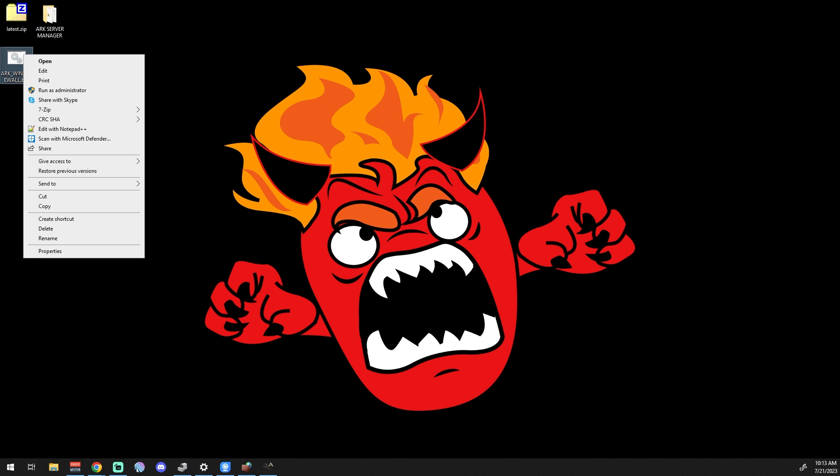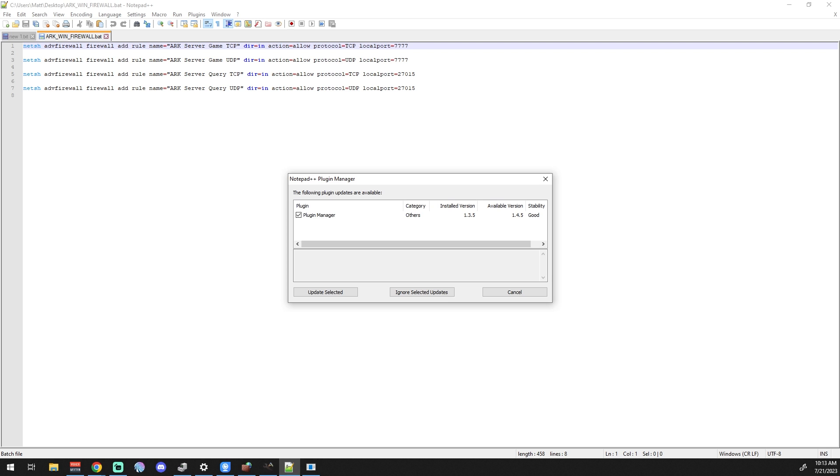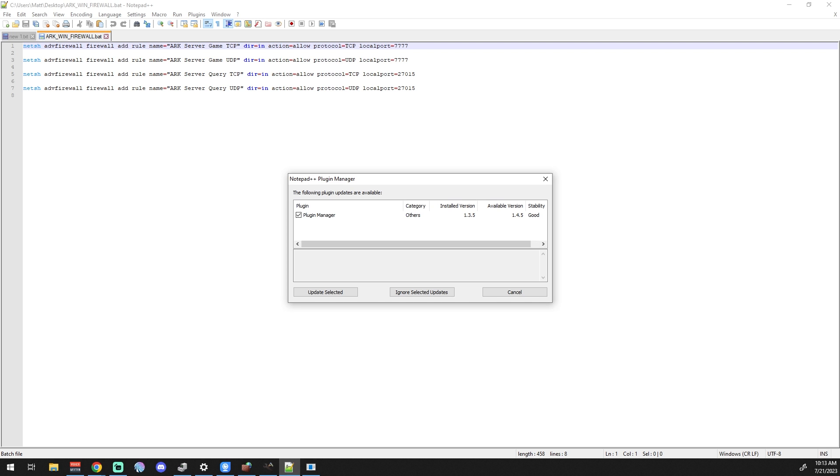The batch file uses a netsh command: 'netsh advfirewall firewall add rule name=' — you can edit the name to whatever you want, such as ARK Server Game TCP. It specifies the protocol and port number. I'll try to put a Pastebin link up for these. If you're running multiple servers, just copy and paste the commands, change the names and ports, and run it once — very helpful for clusters.